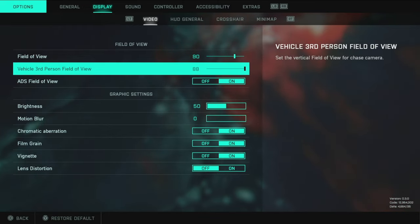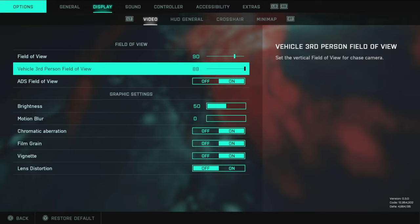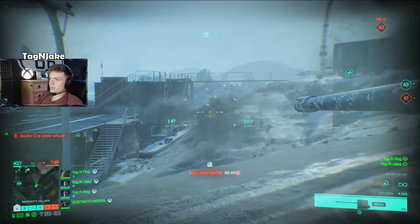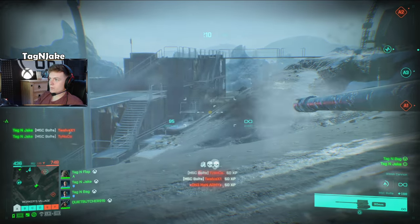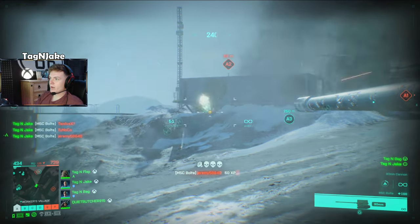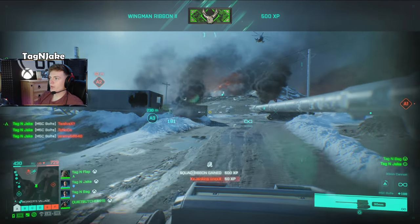As for vehicle third-person field of view, put that to the very top. There is no reason to have it anything other than max. You want to see the maximum amount of space around the vehicle when infantry are trying to rush you or throw C4 at you. There is no advantage to having it low — even if it feels weird at first, you will adjust.